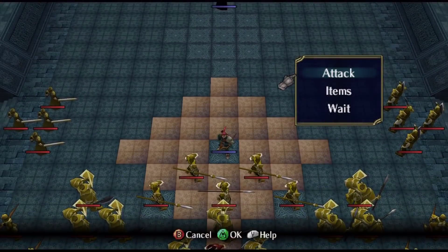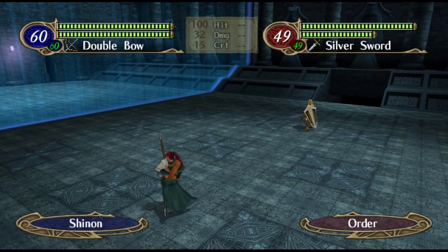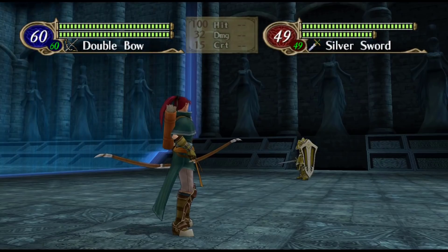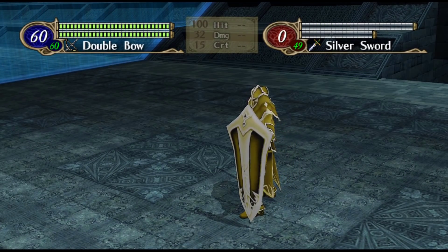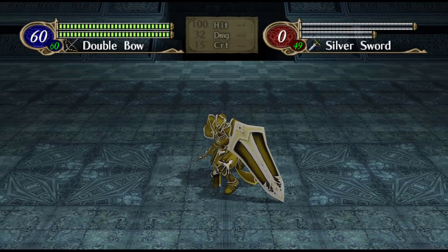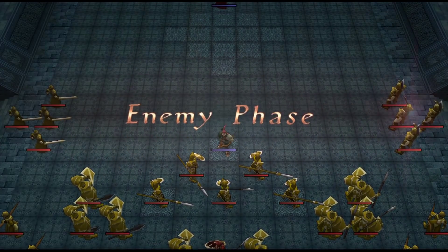FE10. The Double Bow. This S-rank bow is pretty strong: 22 might and grants strength plus 3. It's kind of cool to see a bow be the strongest weapon in the game. Maybe it's supposed to help patch up the not-so-great performance of the archers in this game, not named Shinon. Also, the Marksman class boosts its range to 3, which is nice.